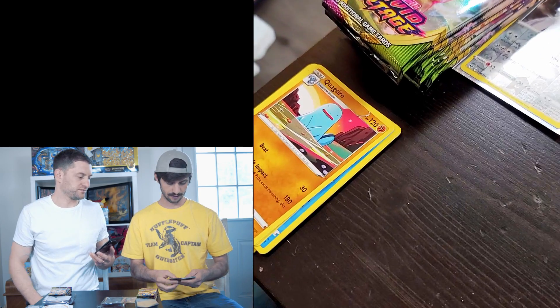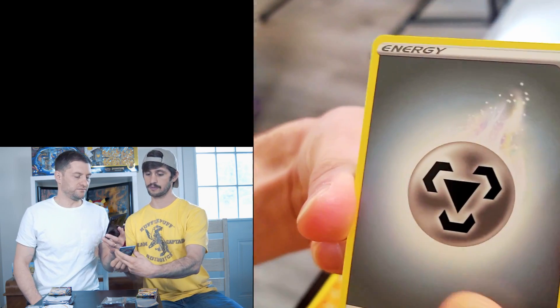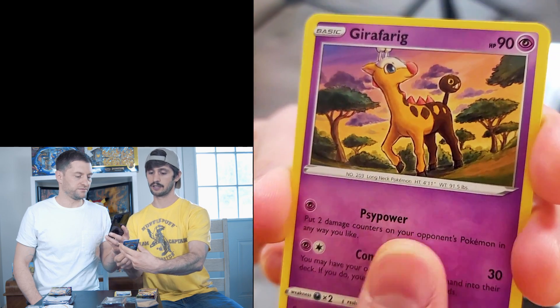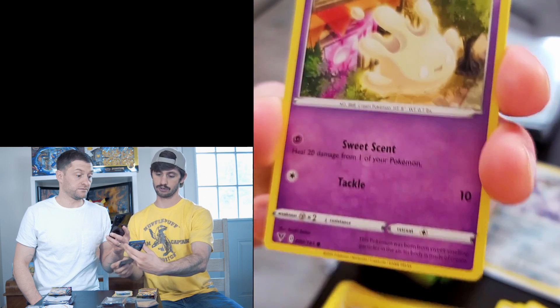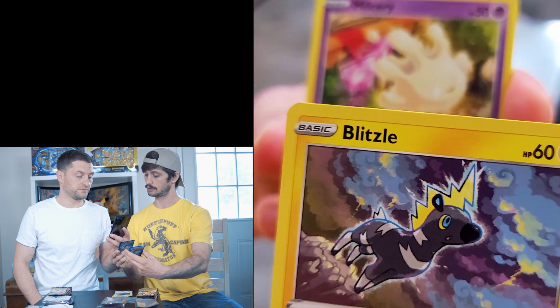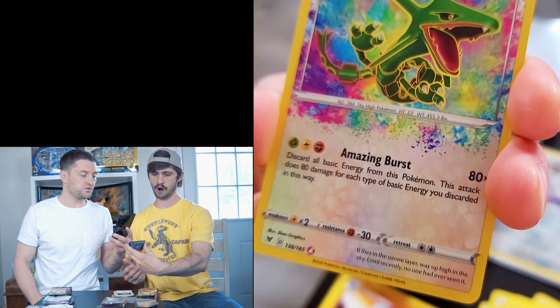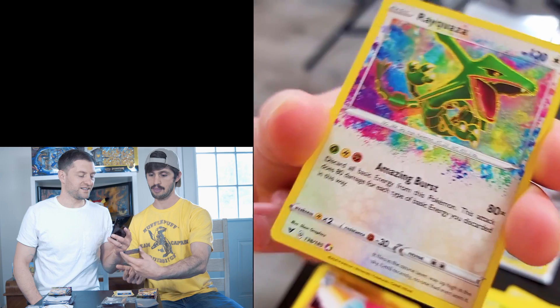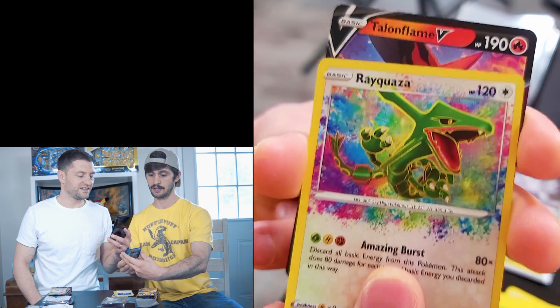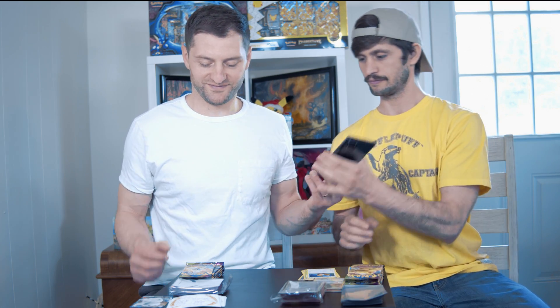Here comes the magic, bros. Steel. Matang, Gravigig, Alistair, Beldum, Blitzel — ooh, cool artwork, cool background. Skiddo, Eevee, Rayquaza — nice dude. A little secret rare for you. And Coalflame V — V it up. Pretty good. Two hits, two for the price of one. Double Dragon!